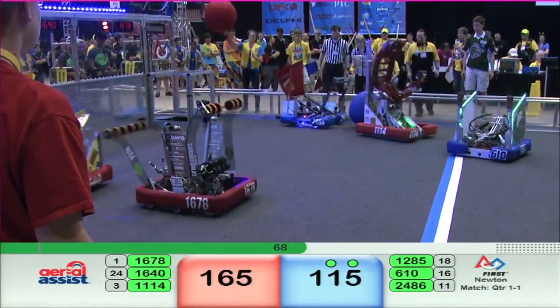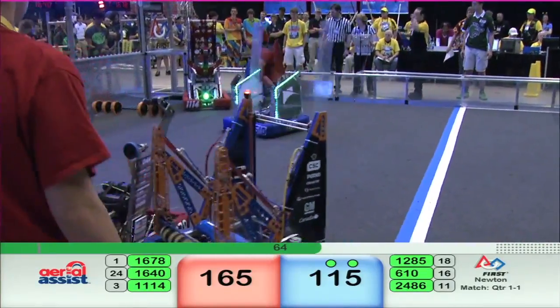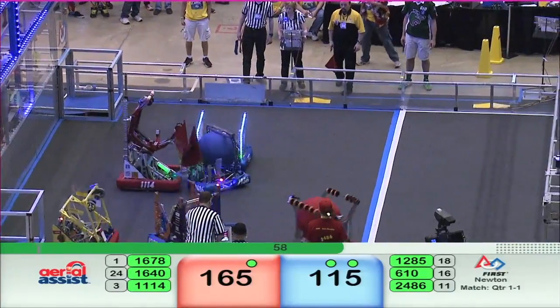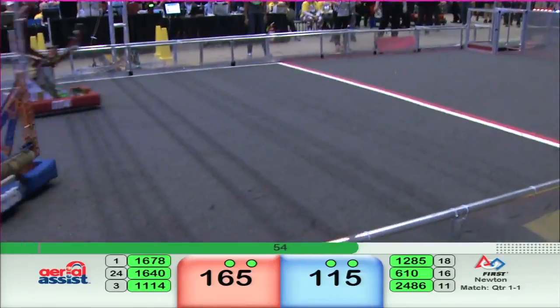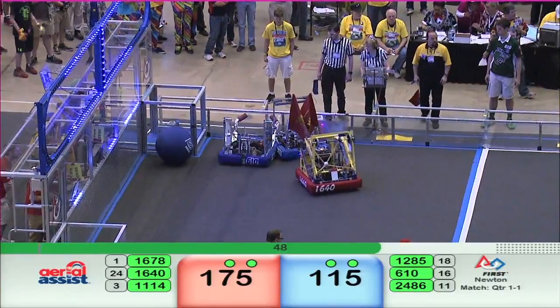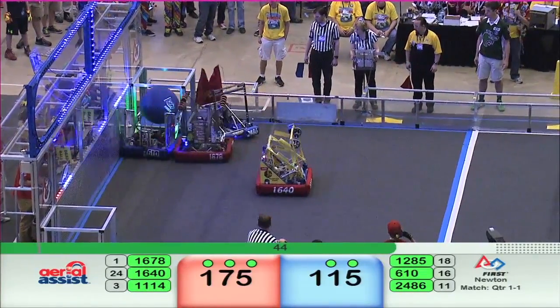Red alliance trying to get it inbound, but lots of defense making it tough. The human player tosses it — bounces all the way out of bounds. She runs all the way around the back of the field and puts it inbound on that side. Meanwhile, over the truss by Citrus Circuits — looking for the Symbotics human player. He gets it, gets into position to shoot — up, up, and in for 40!